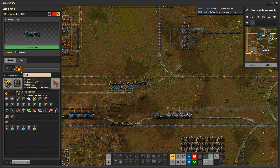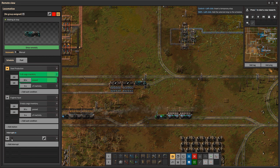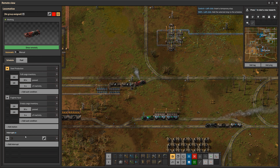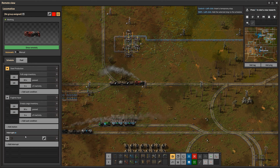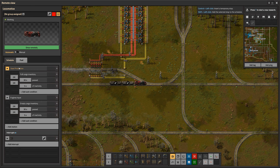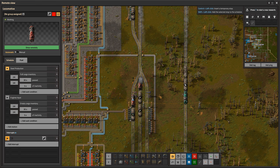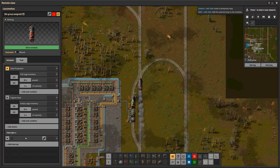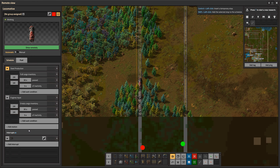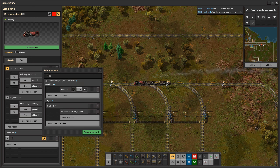The most important new thing here is the interrupts at the bottom. Interrupts are conditions that can be added to schedules, and their configuration is shared globally between all trains or space platforms — which is a beautiful thing. You can design an interrupt and then select that exact interrupt for every single train without having to set it up for each one individually.